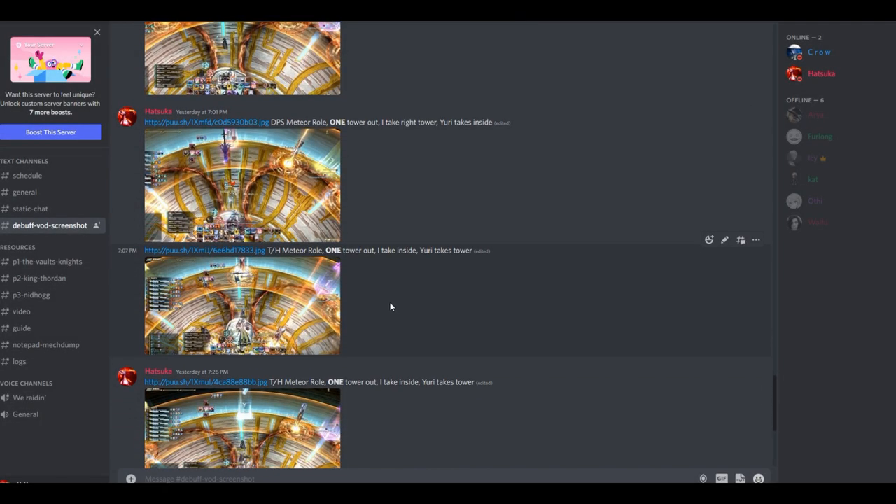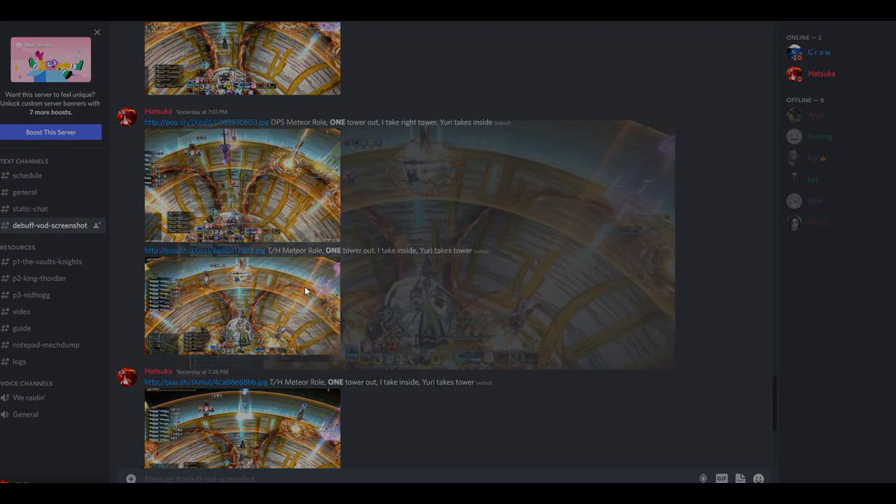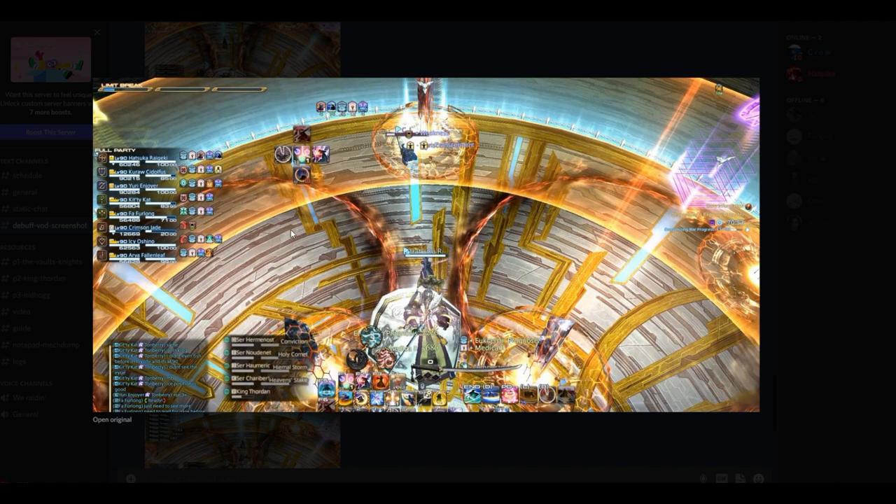Third example: tank/healer meteor role, one tower out. I take inside, Yuri takes the tower. The tanks and healers have the meteor roll as you can see here, so our tank is going to go all the way out. We had a mistake here because someone was respawning, but basically the tank would have taken this tower and I would have gone outside to take one of these two towers.